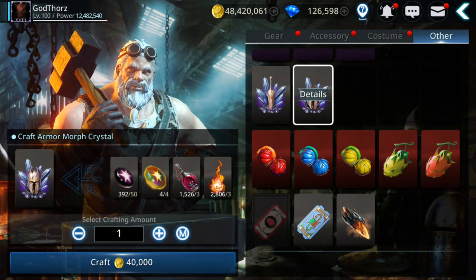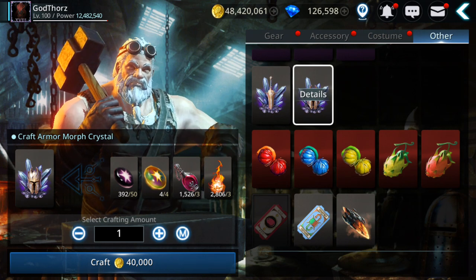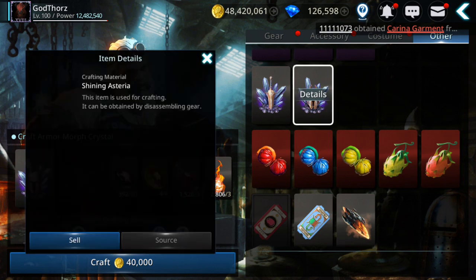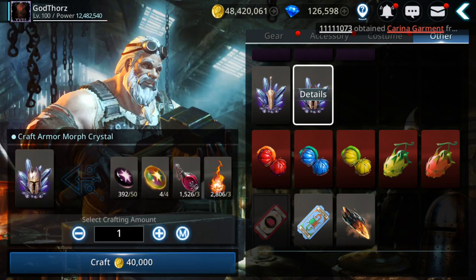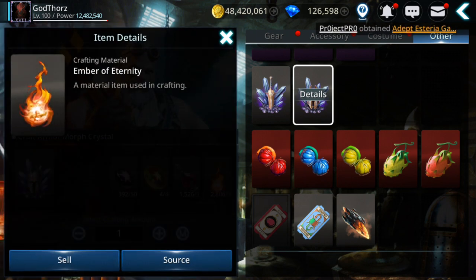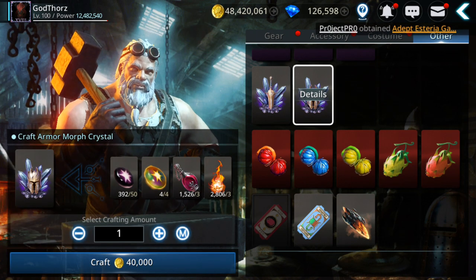In total, to craft 10 of these crystals you need around 500 Black Asteria, 40 Shiny Asteria, 30 Abyss Essences, 30 Embers of Eternity, and 40,000 gold.